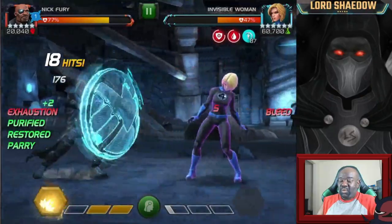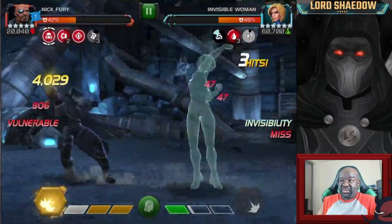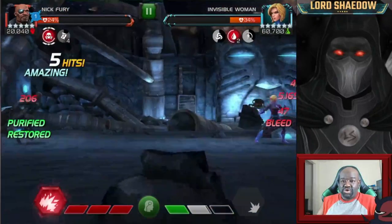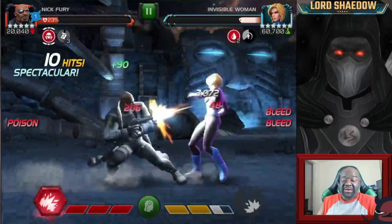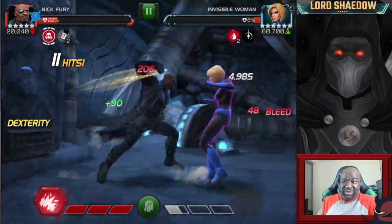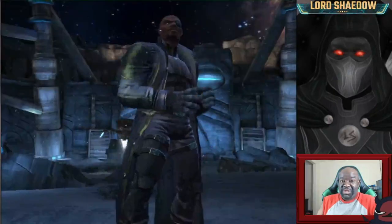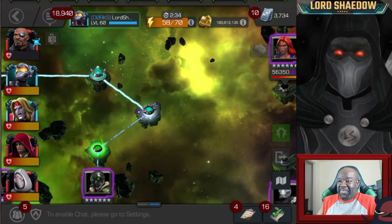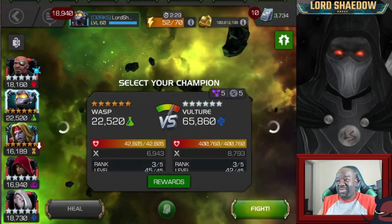I dashed back and got rid of the poison. One of the reasons Nick Fury is great against Invisible Woman is that her invisibility lasts shorter when she's bleeding — that eats away at it so she comes out of her invisibility much faster. After getting smacked around pretty good — she went invisible and I wasn't ready for it and she was already countering — but we got her down. The real Nick Fury is not out yet, so that's why I brought him in, for that buffer.